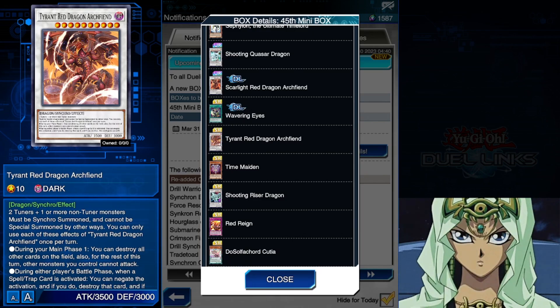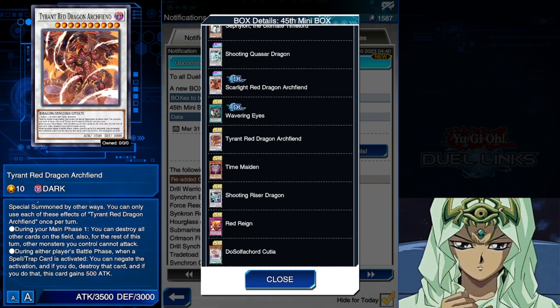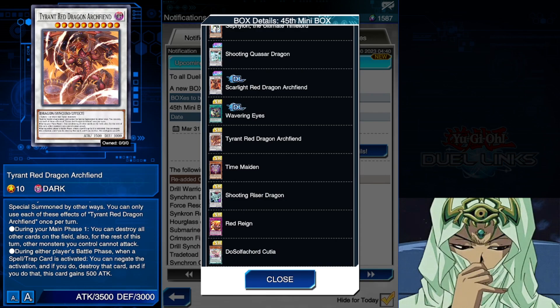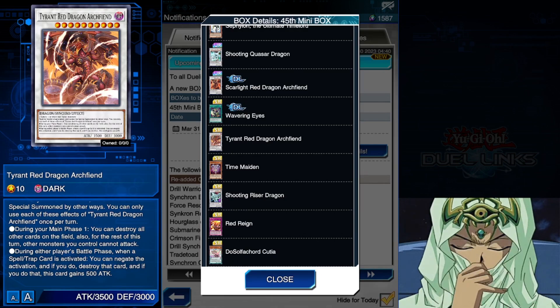The rest of the Red Dragon stuff: you've got Tyrant Red Dragon Archfiend and Red Rain. Tyrant Red Dragon is a level 10 synchro monster so it's probably only going to see play in Resonators because it does need double tuning, but it does have some very good effects. We need to start seeing more of the later game synchro monsters because a lot of these older monsters just straight up cannot compete — we saw that with Shooting Star Dragon when it was added to the game. It had real issues competing simply because it has little to no protection against the removal and interruptions that are extremely powerful in Duel Links.